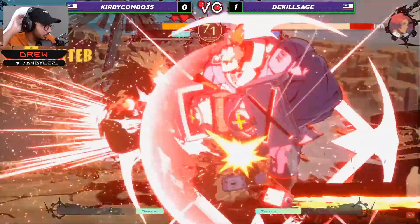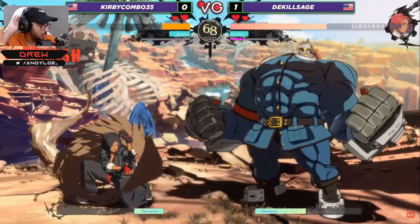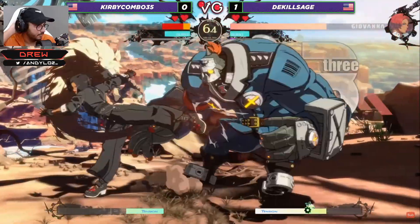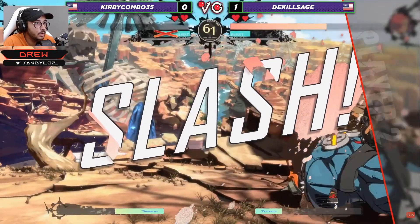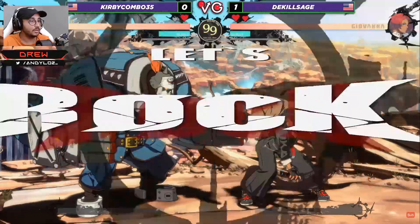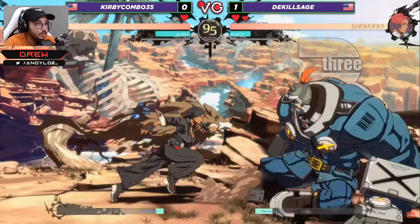He interrupted the Garuda Impact and got a huge conversion off of it. Potemkin's fighting back now — you can see he's out of the corner, but not for long. Red RC, DP. I think he could have got a close slash into 214k and it would have killed, because the way Potemkin is falling after the red RC in the corner he would have fell onto the close slash.